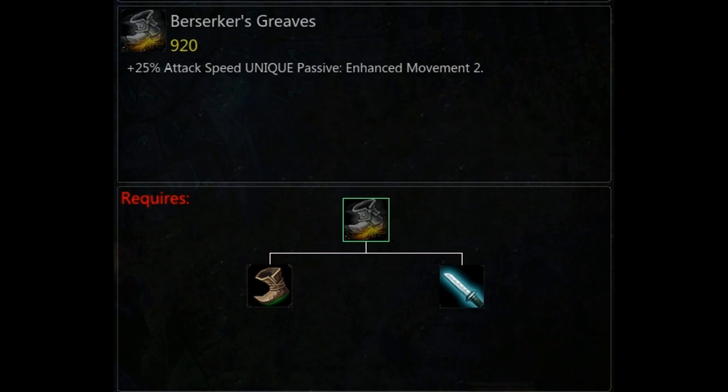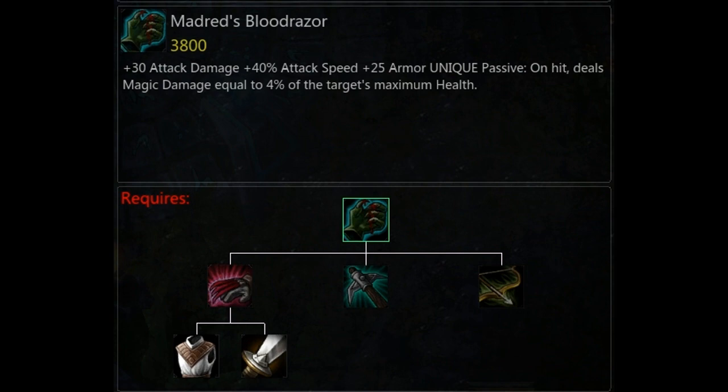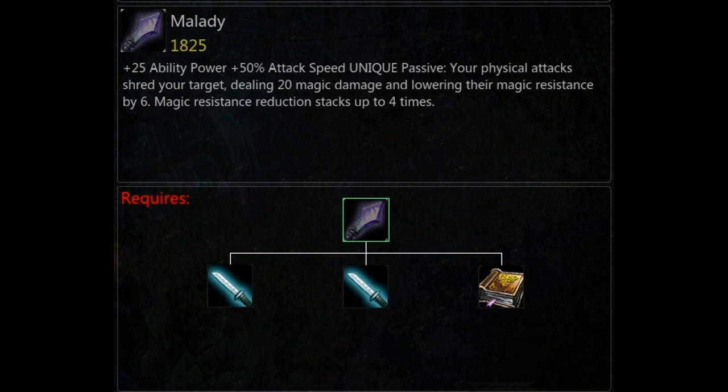So what items to buy? I'm not going to read out every single thing — you guys can pause and read it for yourself. Berserker's Greaves is what I buy first. I generally start with a dagger and a health pot, then come back when I can afford the Berserker's Greaves as a full item. Next we have the Bloodraiser — I start off buying the sword and the armor first and go up from there. It doesn't really matter what order you get the other components, as long as you get them at some point. I really like this item, especially with the attack speed I'm going to be stacking.